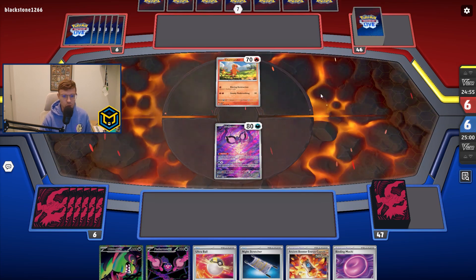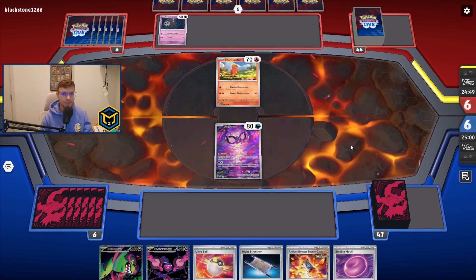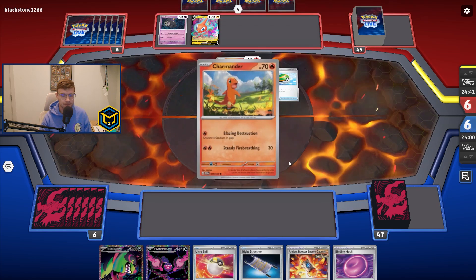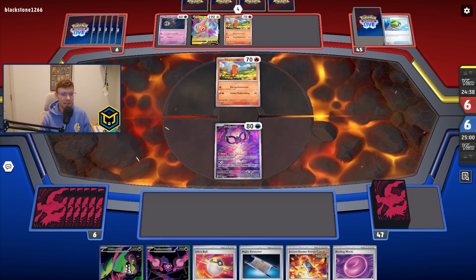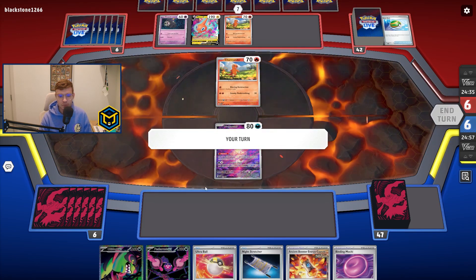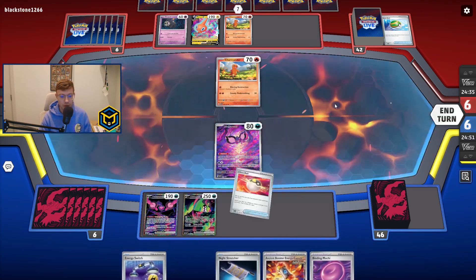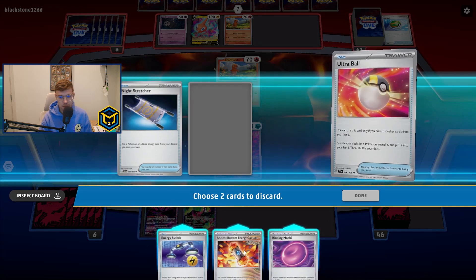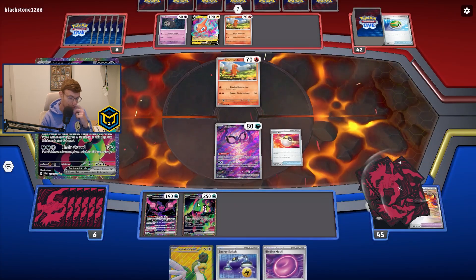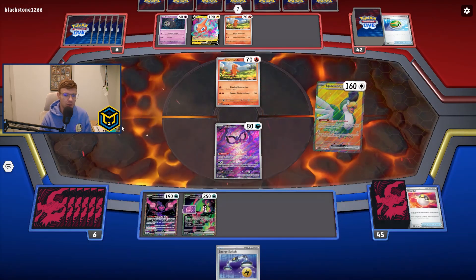Unfortunately it doesn't look like we're gonna be able to take a two-prizer. There is also a world where we just Ultra Ball for Brute Bonnet to get 60 damage here, but I don't think that's as good — I think we probably just want Squawk. We do find an Energy Switch, unfortunately no energy to do said Energy Switch with. Let's just attach the emoji — might as well, right? Go ahead and Squawk and seize.